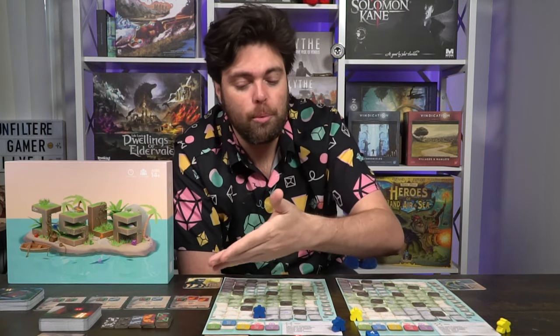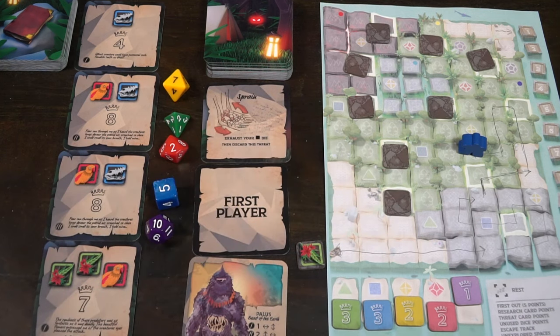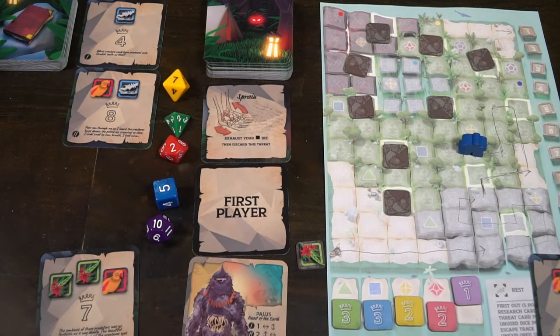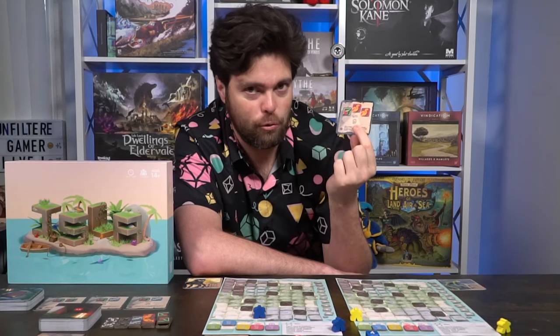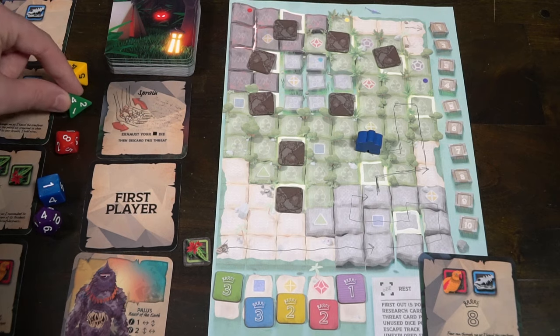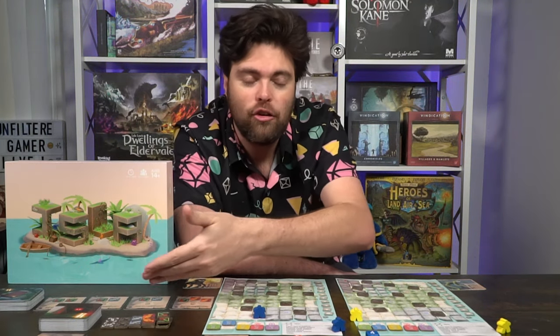After everybody who chose to explore has explored, you move on to the research action. The research action is pretty simple: you're given a number of flora and fauna on the board, and as you collect them, you can turn them in for research cards. For instance, one card costs two fauna and a flora and has a nine on it — you can turn in those three tokens to gain that card and place it in front of you. You can either keep it at the end of the game for its point value, or turn it in along with the explore action to add that number to your movement. So you could use a four die plus the nine card and move thirteen spaces, though you'll lose the points at the end.